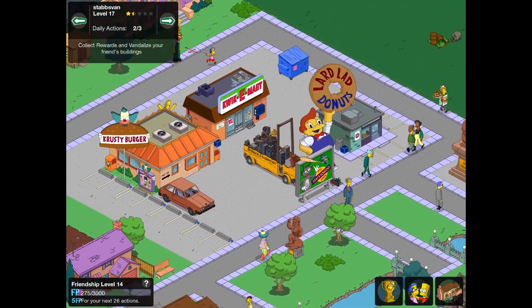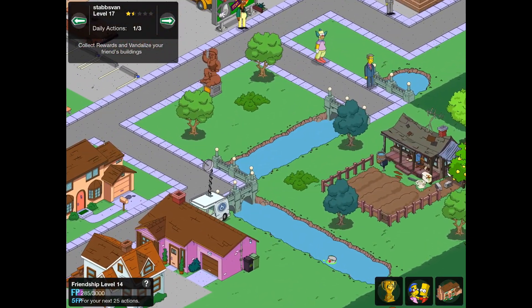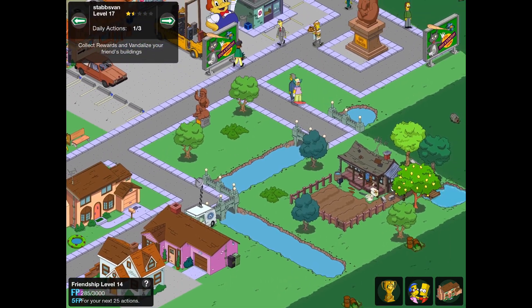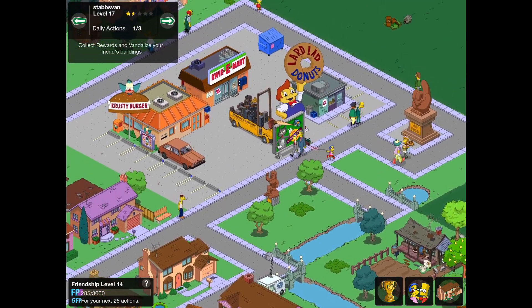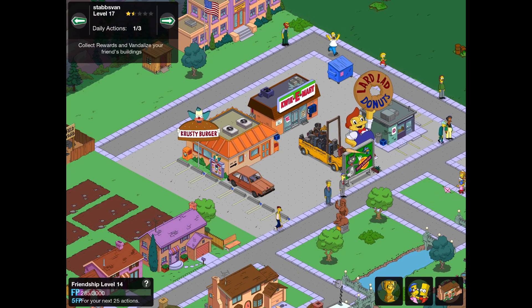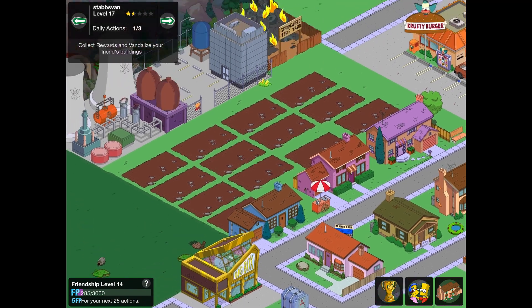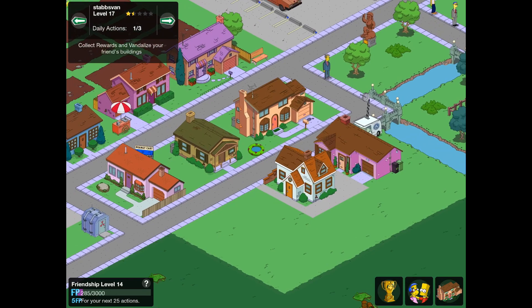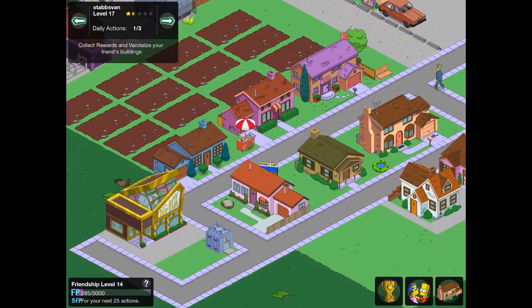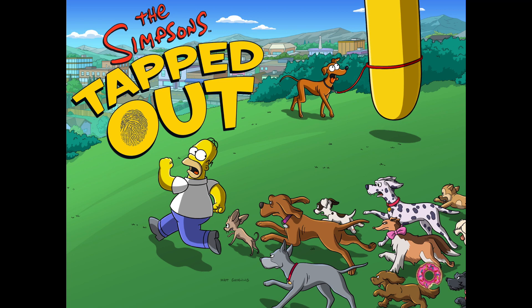Next up we have Stab's Van — another low-level tapper. They've got a lovely river running through. I do really like that, and the scattered trees around Cletus's farm. They managed to get the bagpipe bus, which is very cool. I like the car by the Krusty Burger, by the parking lots and things. And some Quickie Marts placed there. Pretty, pretty cool start — like the beginnings of a lovely Springfield. So thanks to Stab's Van for that one.